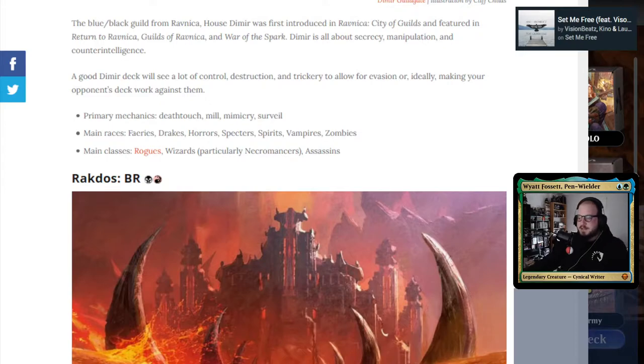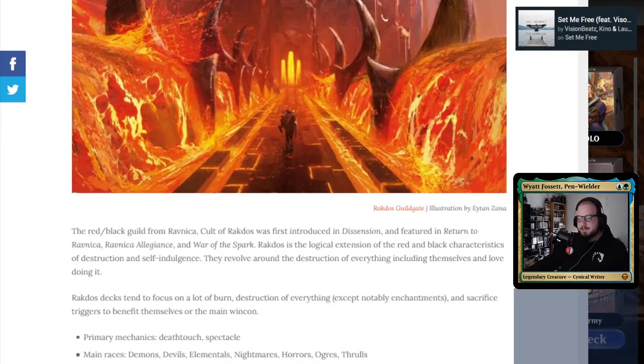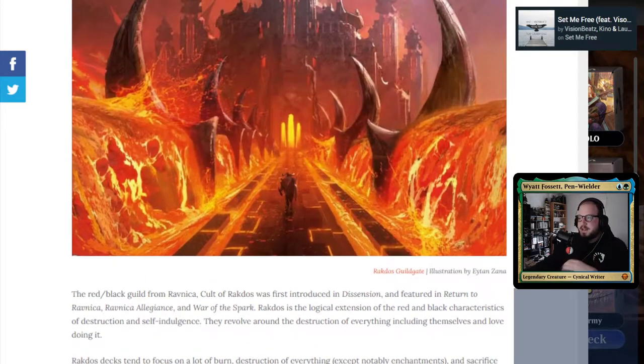The next pairing is Rakdos, which is black-red, and it's pretty scary. There's lots of death touch, lots of powerful creatures, lots of reanimation. Red is primarily an aggro color, whereas black is primarily a life-loss color and a graveyard synergy color. Mixing aggro with graveyard synergy gives you some pretty unique combinations.